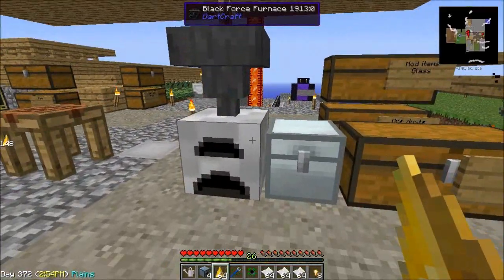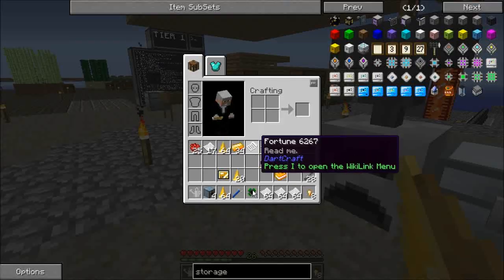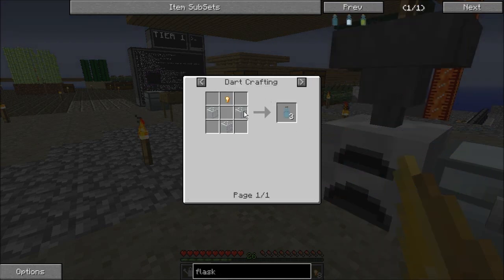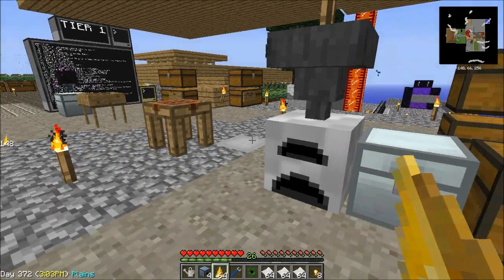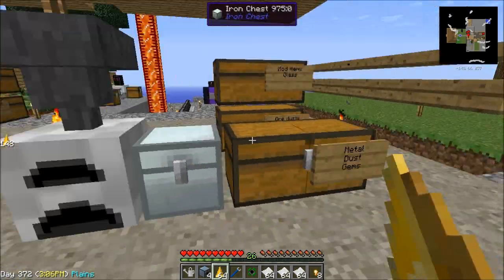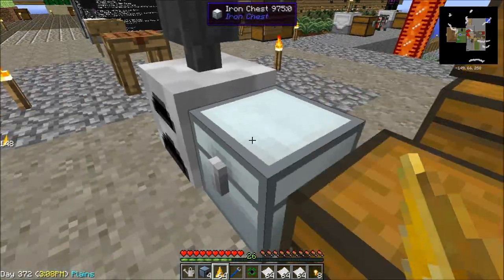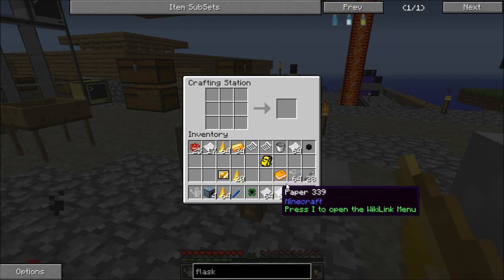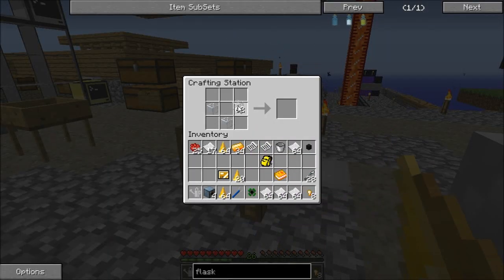We need to make ourselves a force flask, which is made with three pieces of glass and a force nugget. Which means we need to get some glass, which I've been cooking some up in here. Three pieces of glass and a force nugget is going to get us three force flasks, which is good stuff.